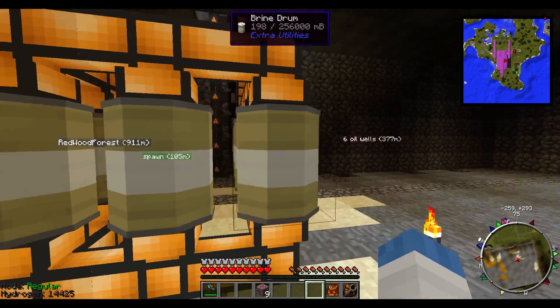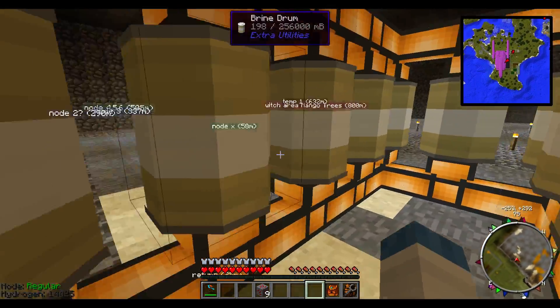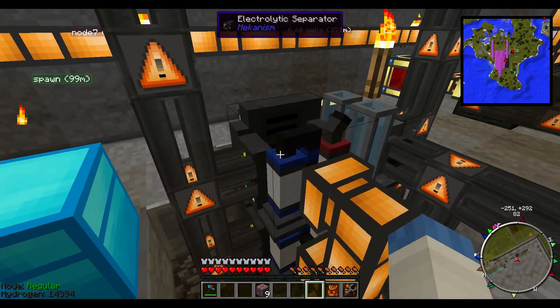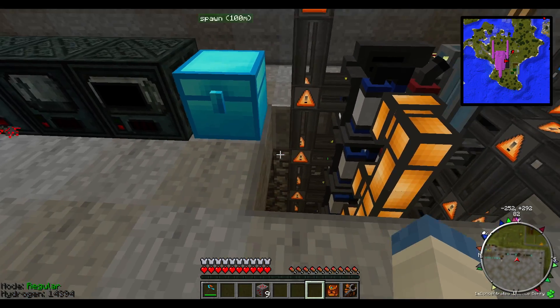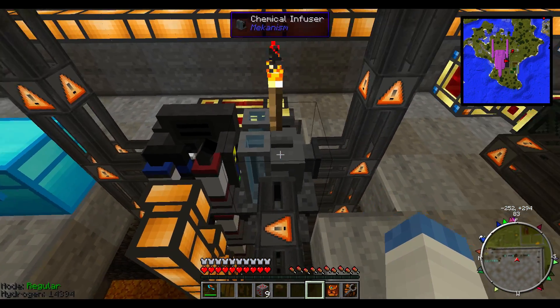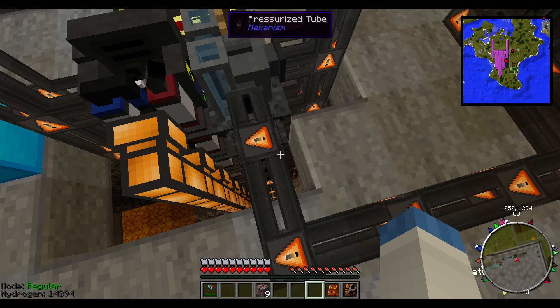I've had these things going for like six hours now. These tanks are pretty much full. It pumps brine into the electrolytic separator, and it basically fills up and then breaks it into hydrogen and chlorine. The hydrogen gets pumped out over here into this, and the chlorine gets pumped into this side of it. This fills up with chlorine, this fills up with the other stuff, and it produces the chemical in the metal that gets pumped out over to here.